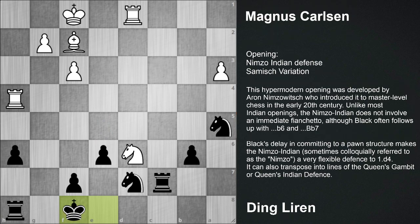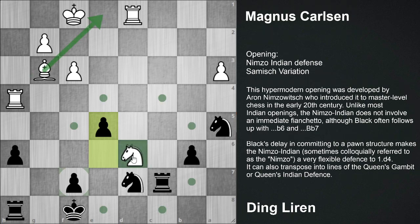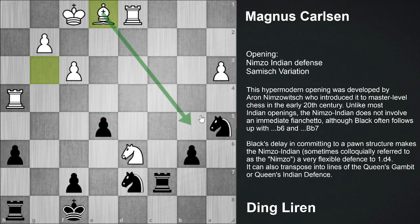So after King f8, Bishop g3 was played, and e5. Now it was time to play the move Bishop e1. But here white played Knight f5. It was better to go for Bishop e1, hitting this knight on a5. And after each five, then Knight b5 was better.